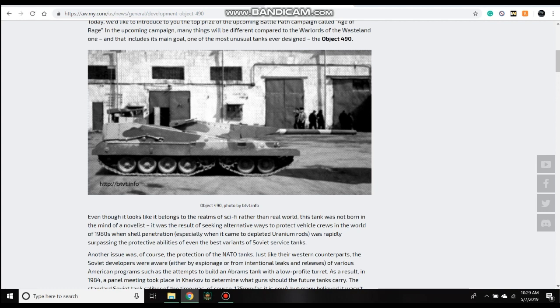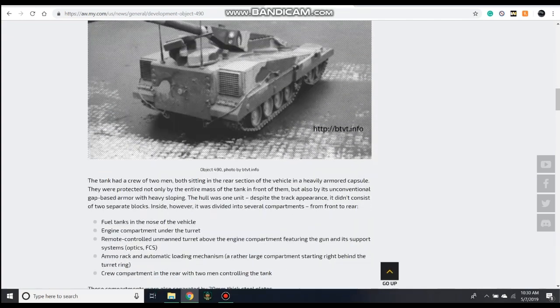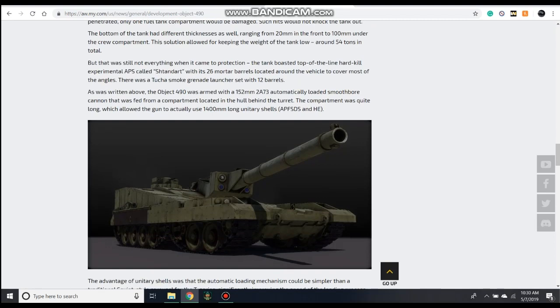Of course in real tank combat, if a shell makes it through where ammo is concerned, it doesn't matter where the crew is — they're going to die. But the idea was that penetrating this area frontally would be near impossible. The sabot rounds or depleted uranium rounds just couldn't punch through this armor angle. This whole vehicle is designed around defeating the NATO 120mm depleted uranium round, which the Russians saw as the biggest threat at the time.